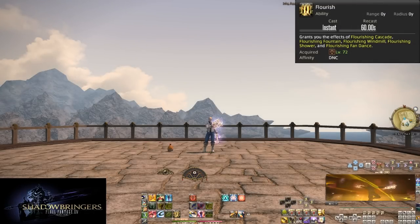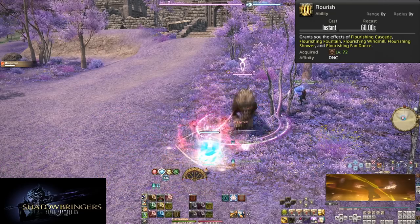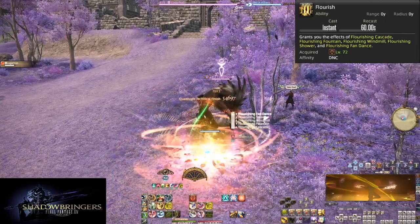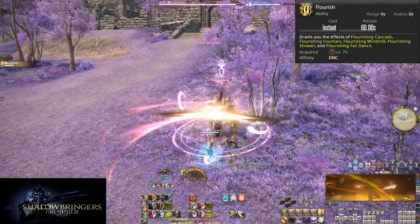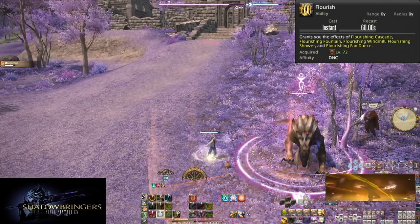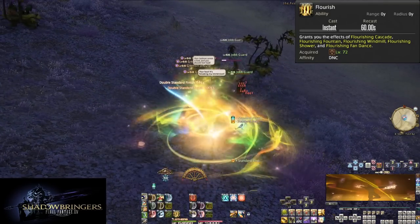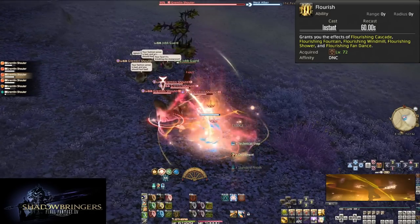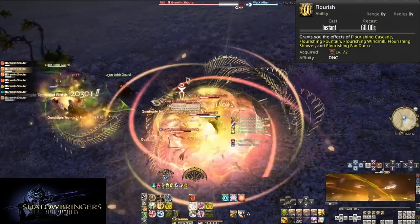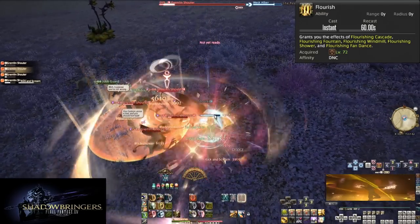Level 72: Flourish. On a 60 second cooldown, this grants us a full set of all of our procs: Reverse Cascade, Fountainfall, Rising Windmill, Bloodshower, and Fan Dance 3. We want to use all of these procs in single target — and remember that Rising Windmill and Bloodshower are equal in power to the single target procs, so we actually use AoE skills for single target here. However, on three or more enemies, Reverse Cascade and Fountainfall are not worth using in AoE. So in trash pools you'll use Flourish for the free AoE procs but can only capitalize on three of the five.